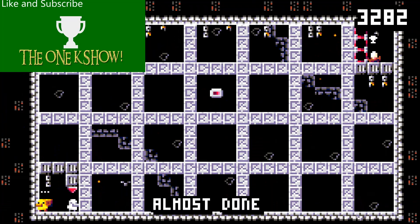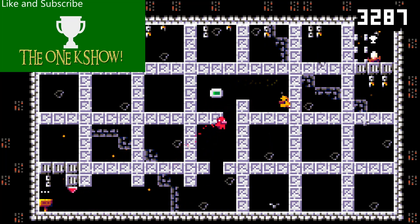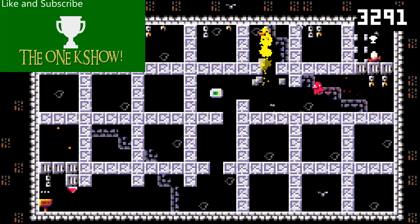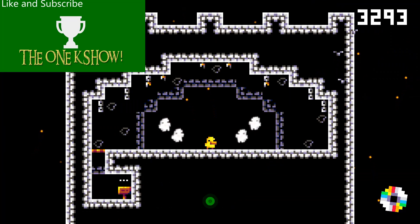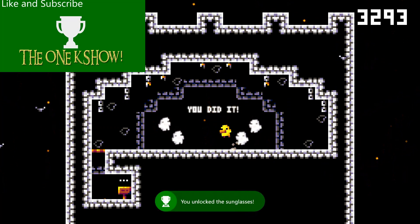Finally, here is our last mechanic. As soon as you hit that stone-like creature, it triggers into a ghost that'll chase you around endlessly. So you'll just need to keep on the move and get past it. This is also the final level, and here is the completion of the game — 100 levels for all the achievements.